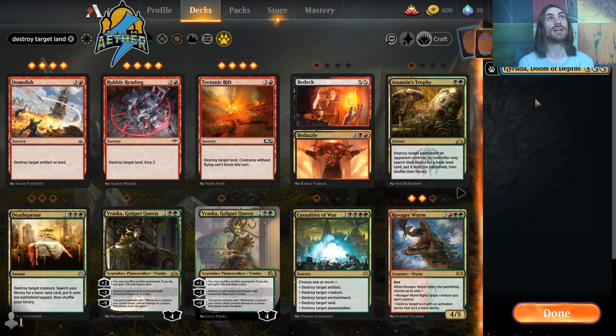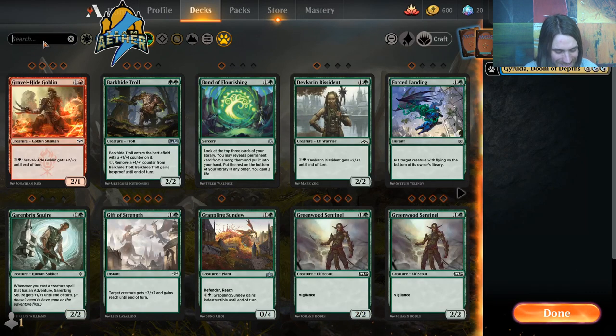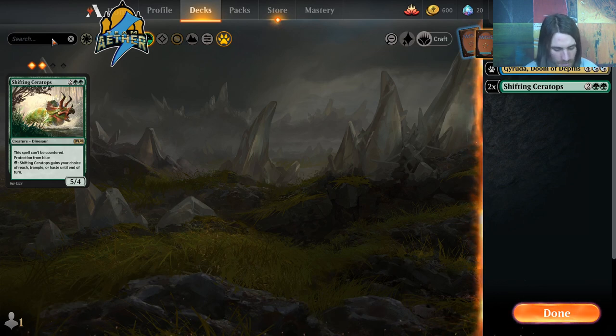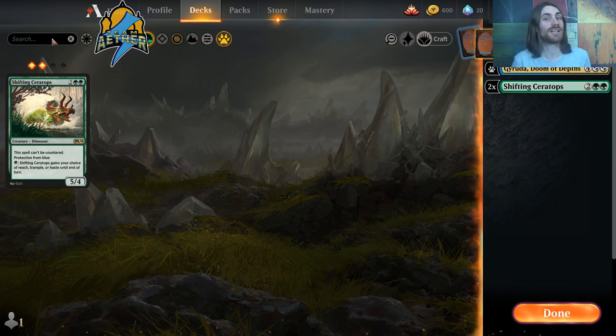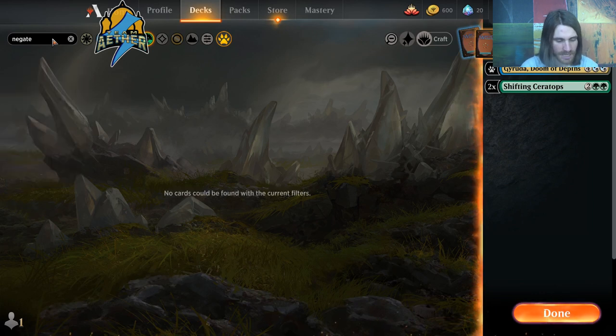For the sideboard — this is Arena so it's not often used, but if you were to — it's one Negate and two Disdainful Stroke, three Return to Nature, and two Shifting Ceratops, the can't-be-countered 5/4. This is a land destruction deck, so ideally you're not letting them get to 4 CMC anyway, meaning Negate is generally better. It also deals with things early, like Cavalcade, that you have a bit of a hard time with.